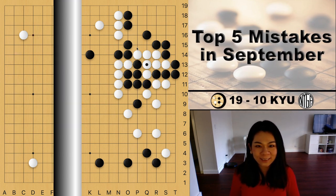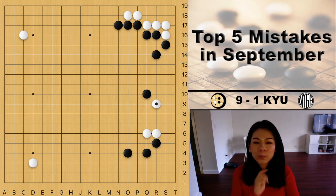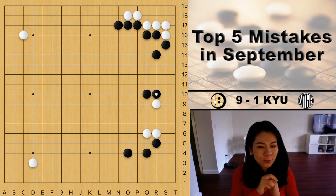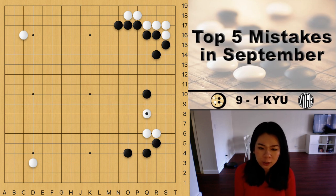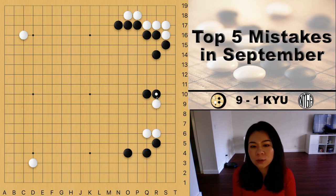Now let's look at the next mistake. This game is played by a 921Q player, and it's white's turn. In the actual game, white played a two-space extension. If black blocks, I won't say the two-space extension is a complete mistake, but we do have a better move — the one-space extension. You might ask: why is the one-space extension better? Since black has a three-space pincer on the side already, if white makes a two-space extension it is too close to the black stone.